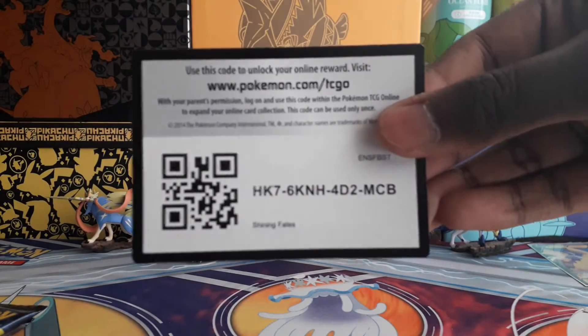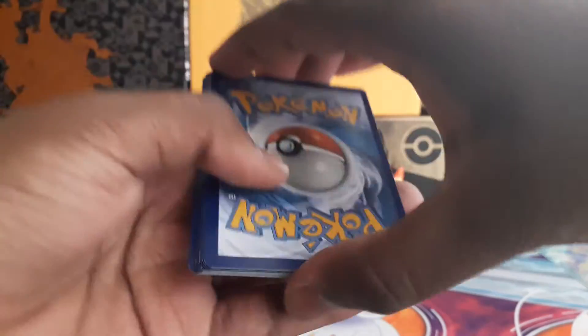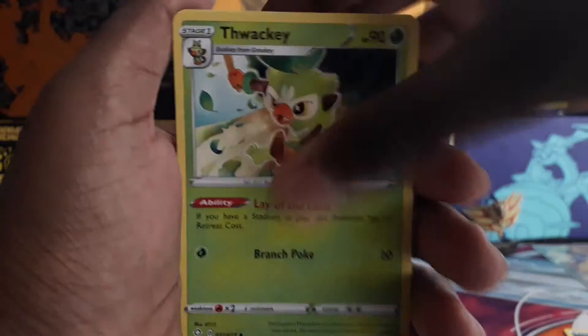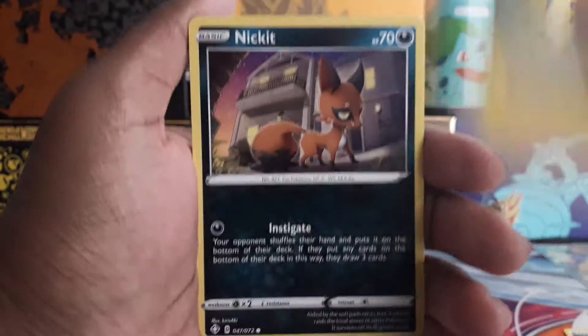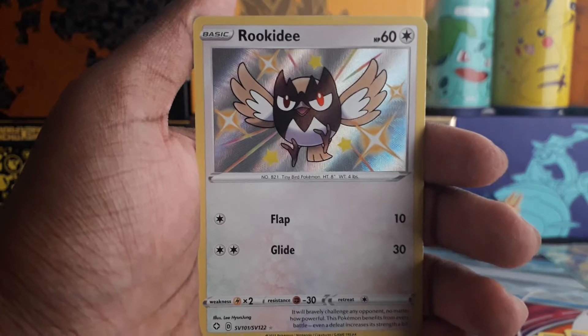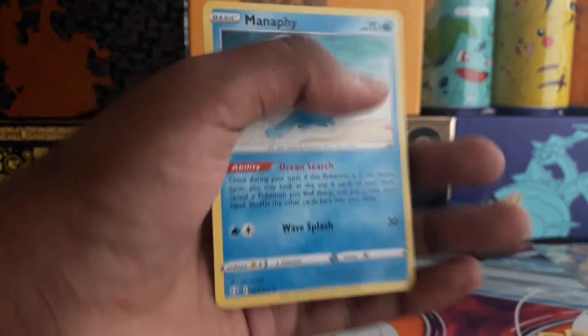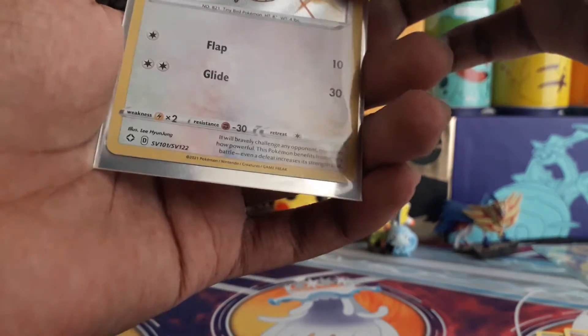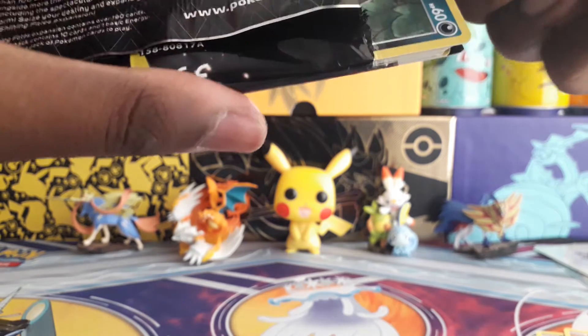Okay, opening the first pack: energy, Thwacky, Floatzel, Tropius, Shinks, Nickit, Rowlet, Trapinch, Weasel - oh, okay, nice. That's probably one of the calmest reactions I've had. Rookidee shiny and a Manaphy regular rare. That's a pretty nice shiny - I mean, pretty plain, nothing too exciting. I don't know, it's a shiny I'm okay with. The Corvinite shiny looks a bit cooler though. So I'll put that there - the first pack was already good. No ultra rares, but still, I'll take a shiny card.